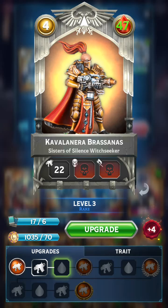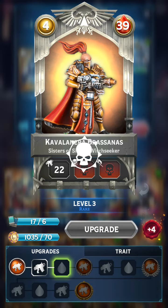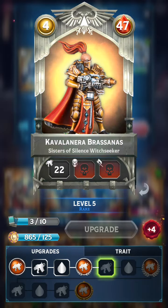Sister of Silence Witchseeker was actually a card I used to use with my Commissar Yarrick deck. But due to the fact that her trait is reducing Chaos instead of buffing ranged, I removed her from my composition. However, this will be a good chance to take another look at her. Let's quickly upgrade her — there you go, from 40% to 60% her Precision Shot is increased.